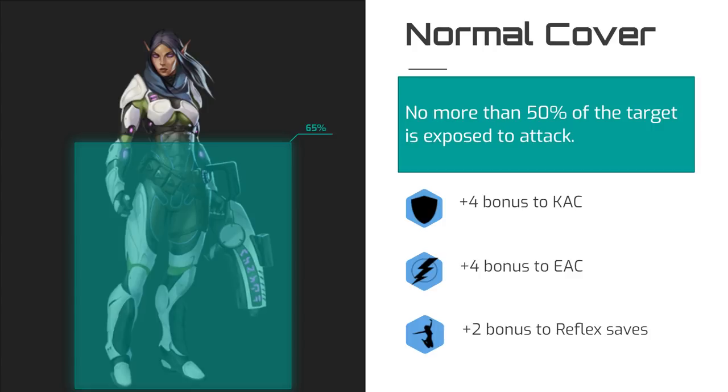In most cases, you will be dealing with targets with at least half of their body hidden behind an object that grants them cover. An example of this might be a soldier who's kneeling behind a metal crate with her rifle propped atop it to take a shot at you. Most of her body is hidden behind the crate, but her head, arms, and upper torso are all still vulnerable. In situations like this, the target has normal cover and receives a +4 bonus to both kinetic armor class and energy armor class, as well as a +2 bonus to reflex saves.